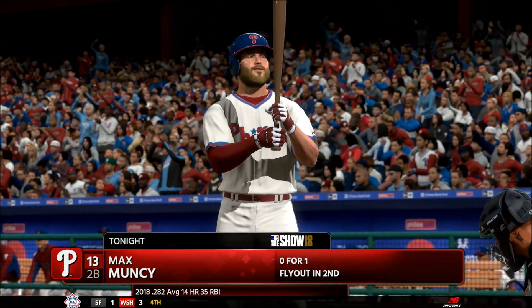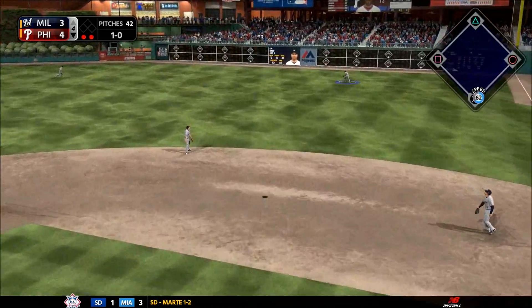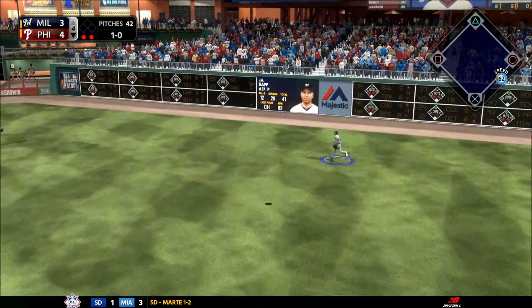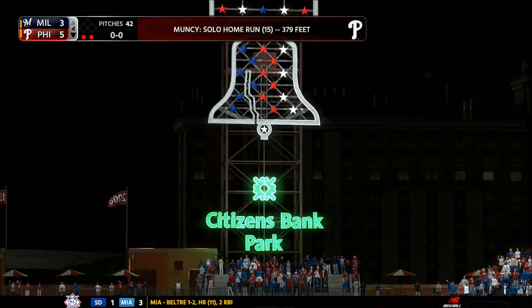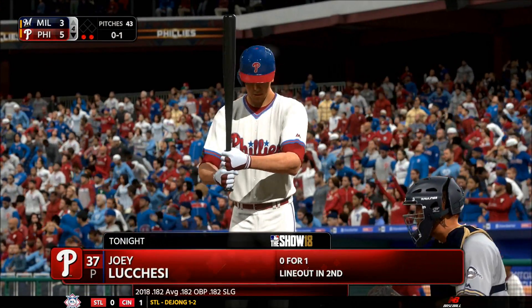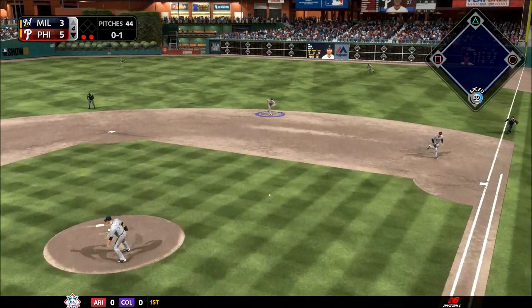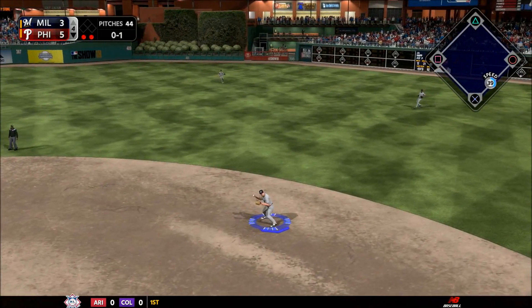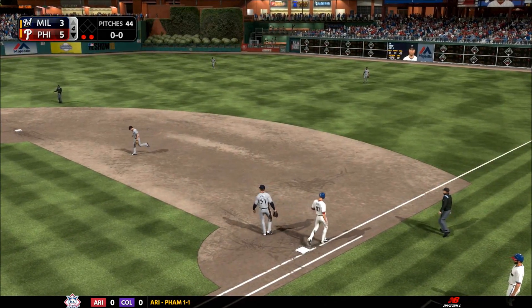Into the box now, Max — high and deep to right center. Santana looks up and this one is gone! On the ground to second, Murphy has it, throw to first gets him easily and the side is retired.